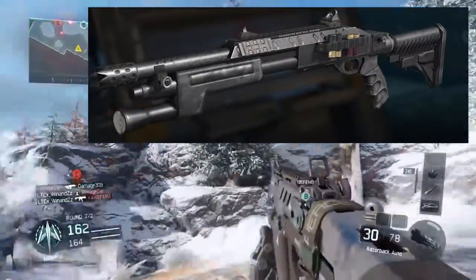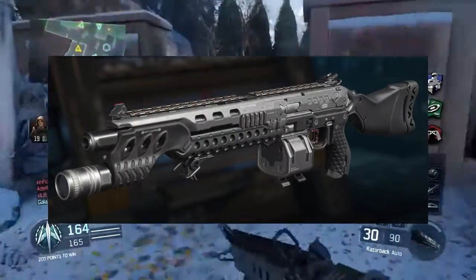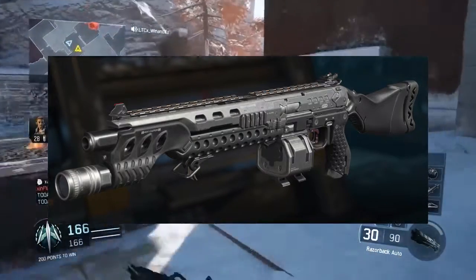Then the next one looks like a semi-auto shotgun. It says heat caution on the side. I can't find a name on the side of this weapon, but this does look like a shotgun. And that would fit the description because there are only two shotguns left.